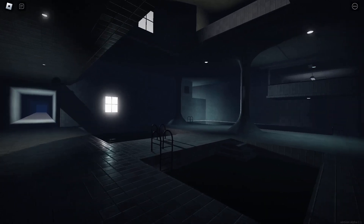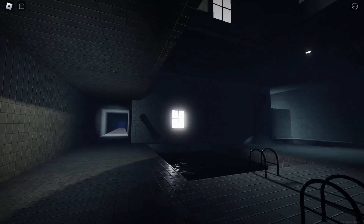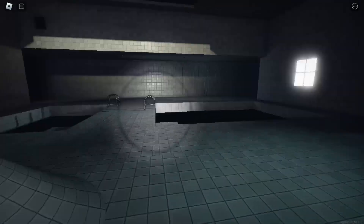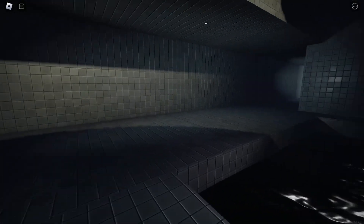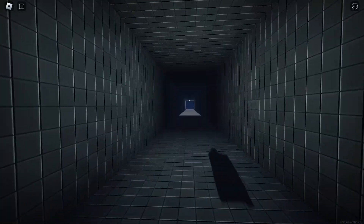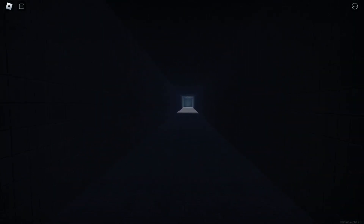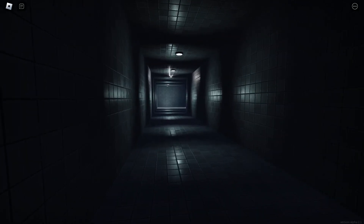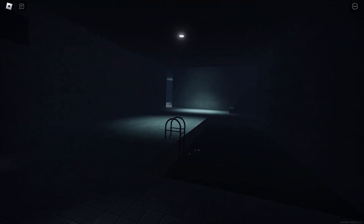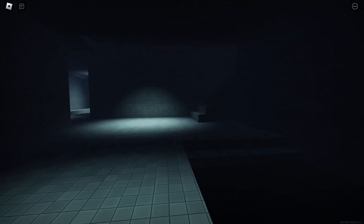Now I'm in the sewers. This level really does not feel like the sewers — it feels like the pool rooms. I don't really feel like going for a swim, so I'll just go on over here. Going down this long hallway — I assume this is the right way, hopefully. There's a pool area with stairs; I'll climb up over there.